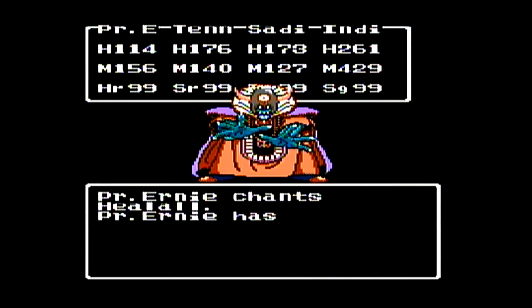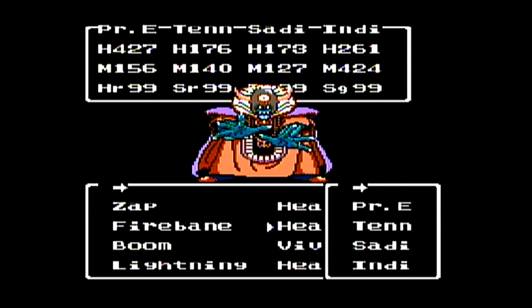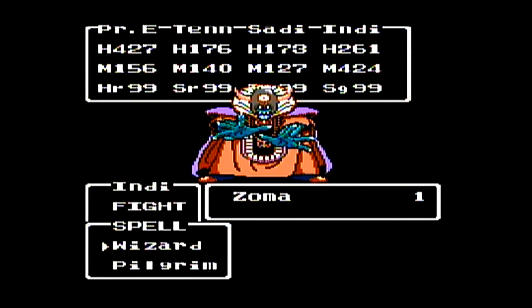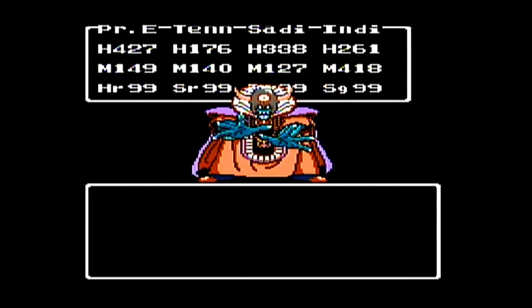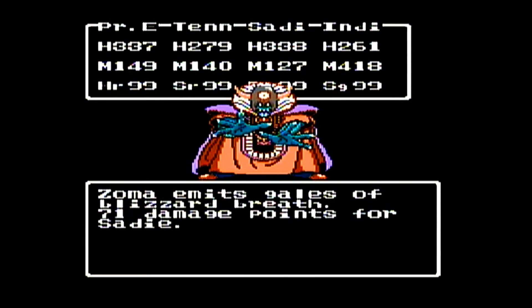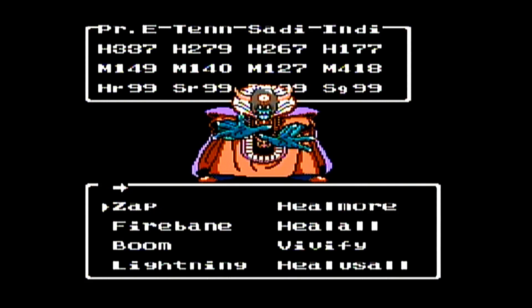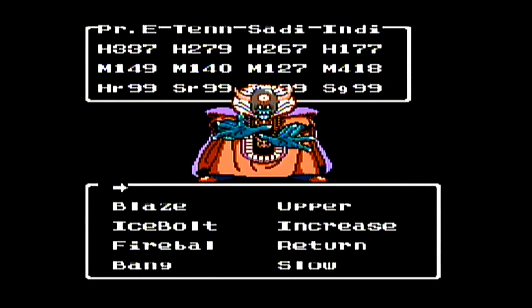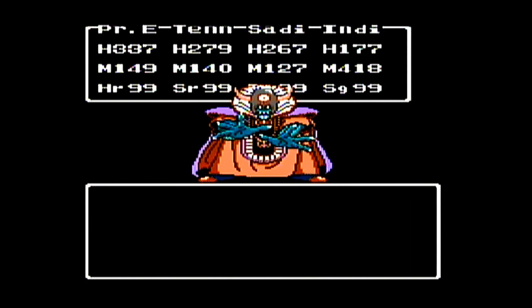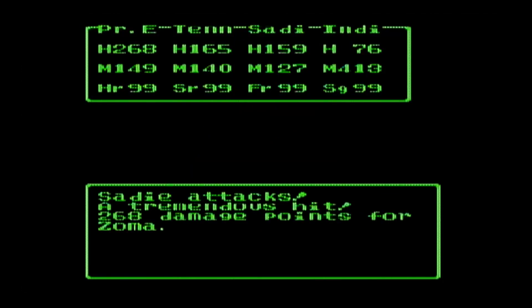We're just going to reestablish our buffs — we've got Tennyson and Sadie with the Barrier up, so we're pretty good. We'll have our two bi-killed attackers just straight up attack, and use Heal Alls on Tennyson and Sadie since they're the only ones really hurting, and get them back up to full. Indy's a little low, but since she's most likely not going to be targeted by Zoma's physical attacks, she's still safe. Good thing Sadie dodged there with the Cloak of Evasion — that gives us a 20% dodge chance.